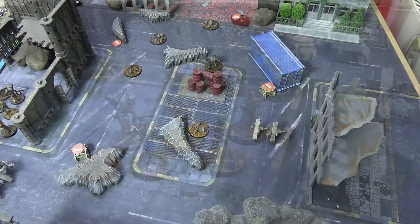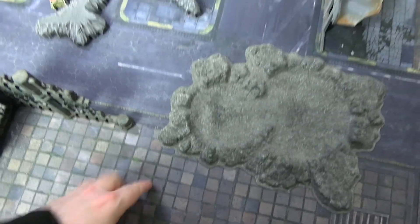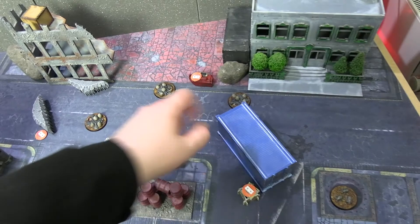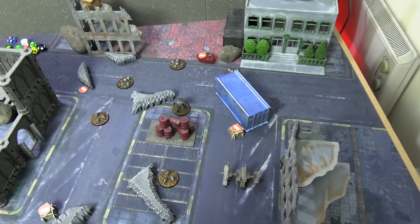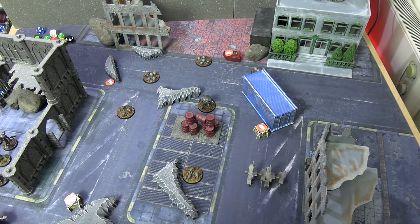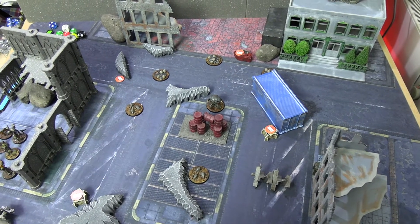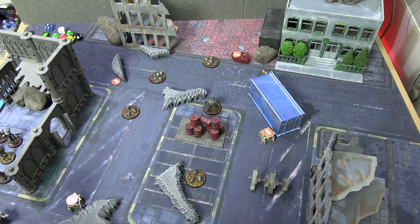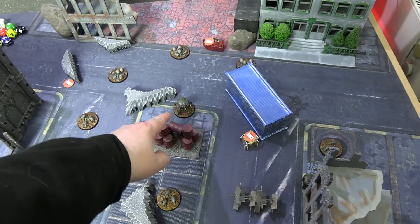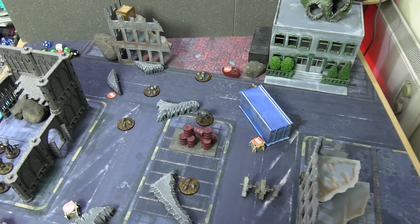Here is the ruined city section we'll be traversing. Deployment will be coming in from this side, and our goal is simply to destroy the three clusters of Mirelurk eggs — one, two, three. Special rules: they don't have stats for ranged attacks, so you have to smash them in close combat. They have one health, no armor — unless you have a flame-based weapon like a molotov cocktail, incendiary assault rifle, or a Mr. Handy flamer, in which case you can attack at range.